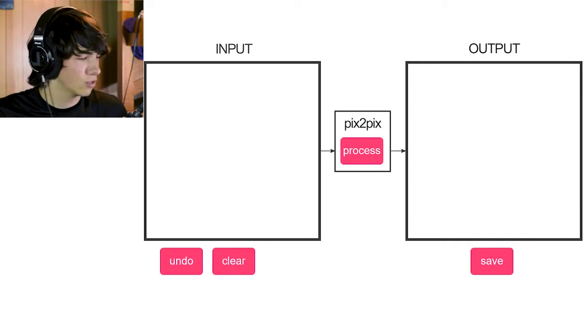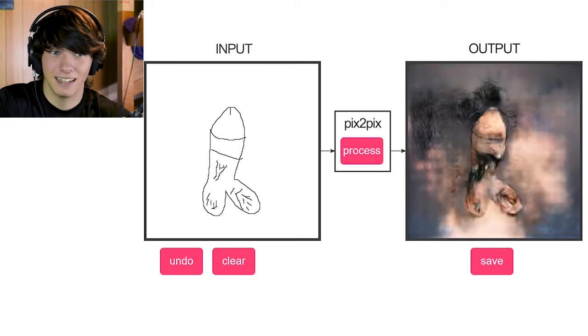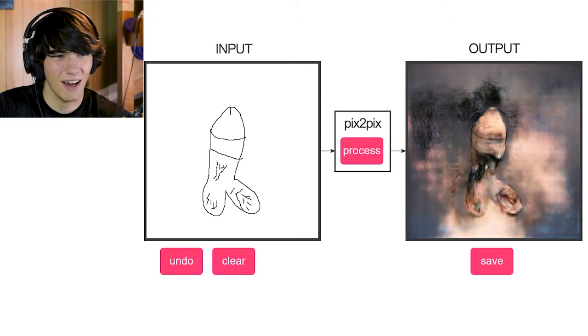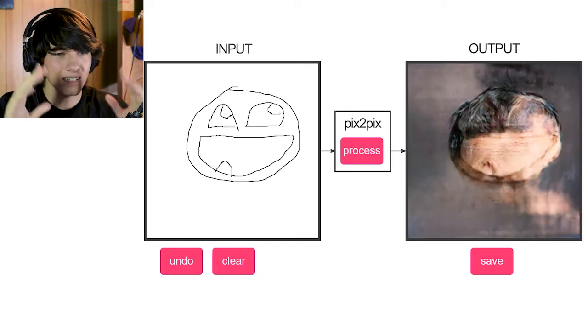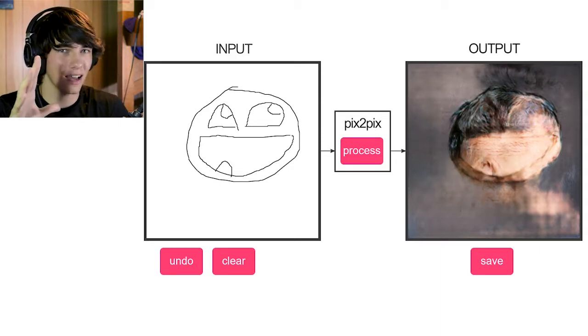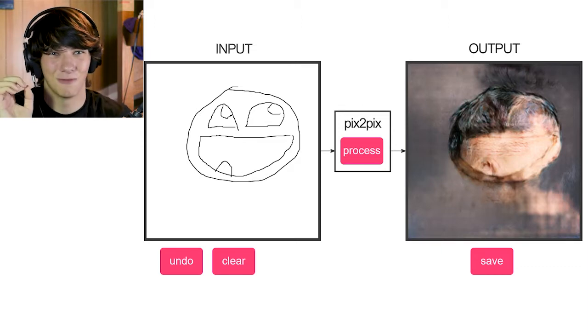My mind is suddenly blank on what I could draw. I just got the best idea — penis. A circumcised penis, of course. It's got a fucking vein that it thought was hair, and it's got hair coming out the fucking urethra. This was not a good idea. What is wrong with me? It doesn't seem to understand open mouths, so it just kind of makes everything fleshy, so it doesn't work.